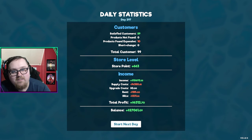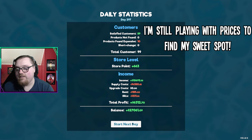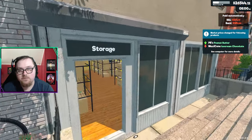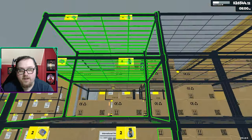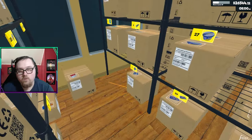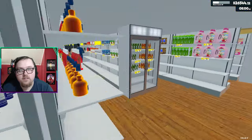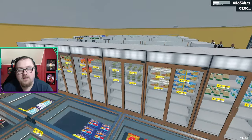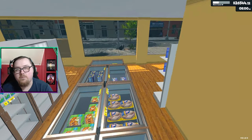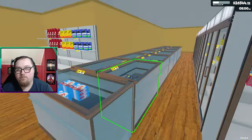Day number 297: only 99 customers — haven't been under 100 in a while — but we still brought in $10,000. I raised my prices to 7% above market value and our total profit was $6,300, which is very nice. We only had to spend $4,000 on supplies to fill up. Storage still isn't looking too bad — needed to order two of some things like chicken and potatoes, but nothing is running out horribly. I'm liking how things are set up, and the product aisles are looking very fine.